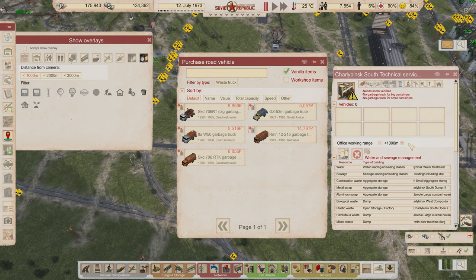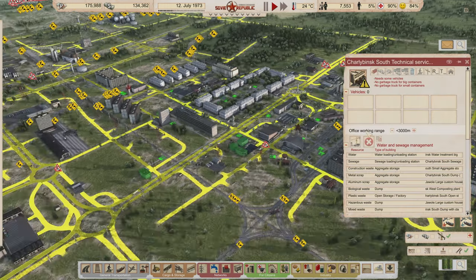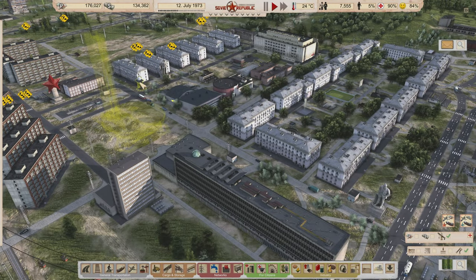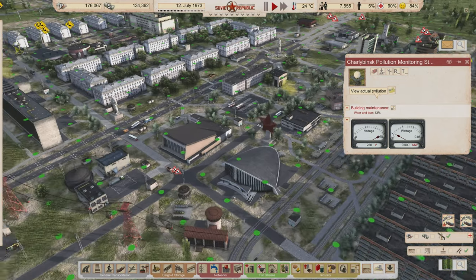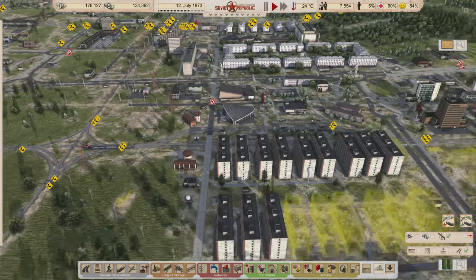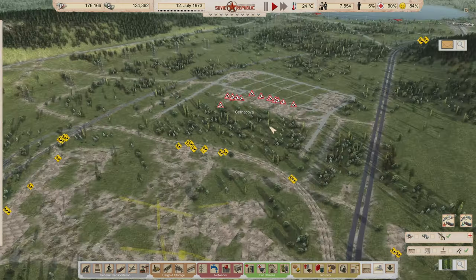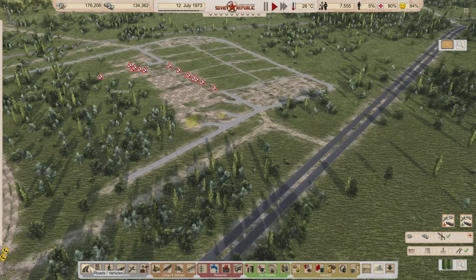We're going to fill up this place with a bunch of garbage trucks and buy a whole bunch of them since we can afford it. Obviously they're coming from the border, but the hope is they'll get to work very soon so we can address this issue before it gets too out of hand. We're going to see actual pollution if we wait, so we also need more technical service offices on this side to manage the garbage issue.